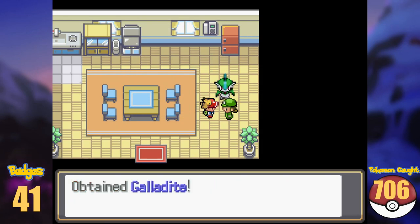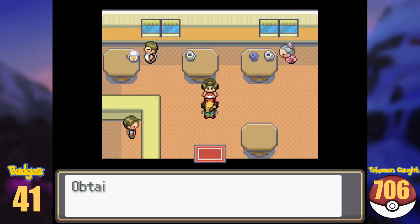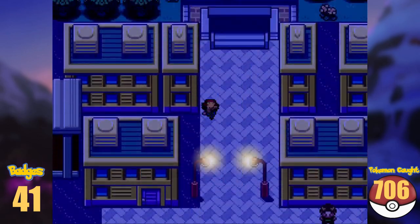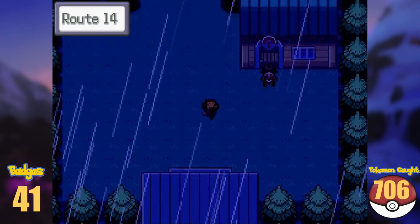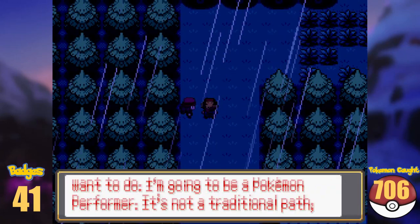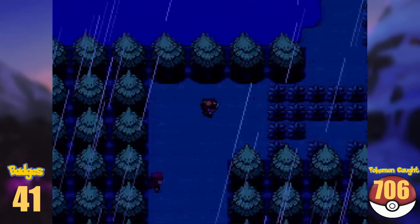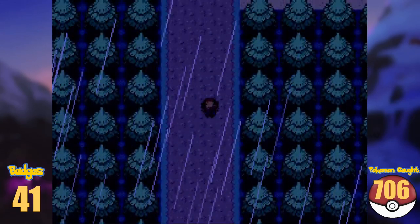In the first house, I got a Galladite, at the Lysandre Café de Masque site, which is a nice reference, and left the city through the north gate. Now I am at Route 14. We run into Serena another time, and are free to look around after a battle with her. There's no Pokémon to get here, so we make our way to Laverre City.